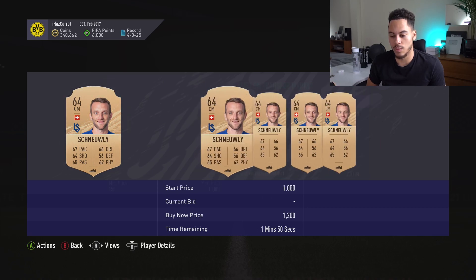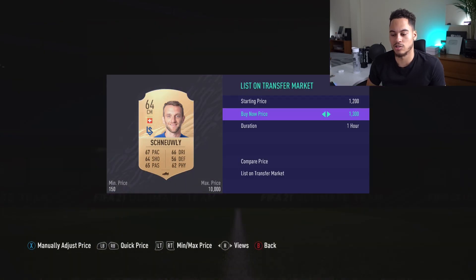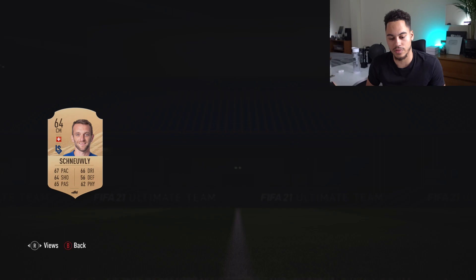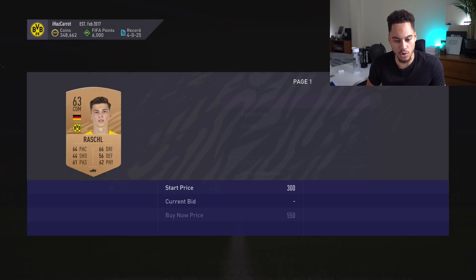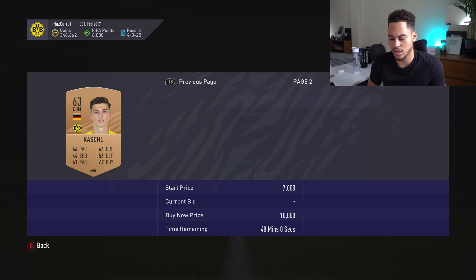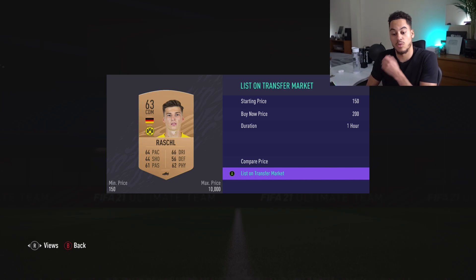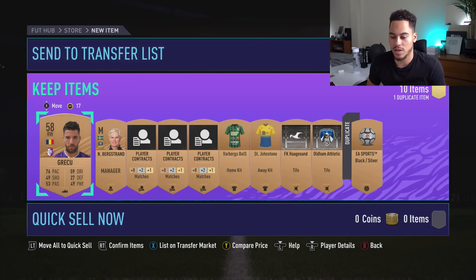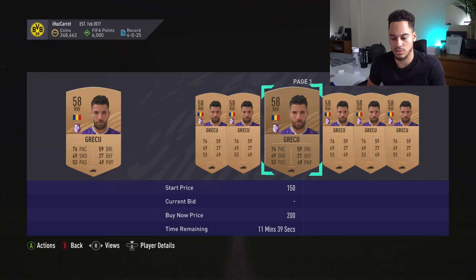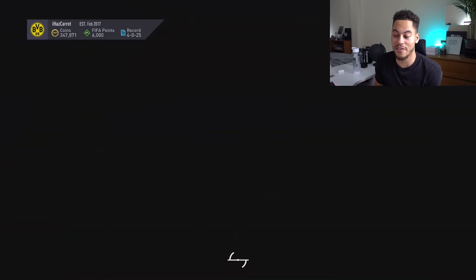We've got another Dortmund player — one for 200 coins, quite a few for 200 — but I'll still list him. I reckon he'll probably sell. We've got Gray Coup but nobody wants him. This is pack number 30 — can we get anything good in this bronze pack? It does actually take quite a while to open these packs with all the animations.